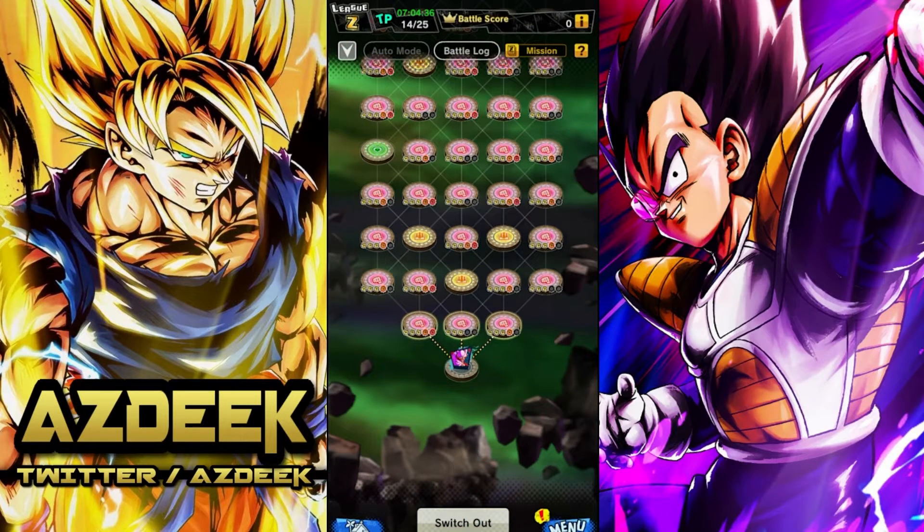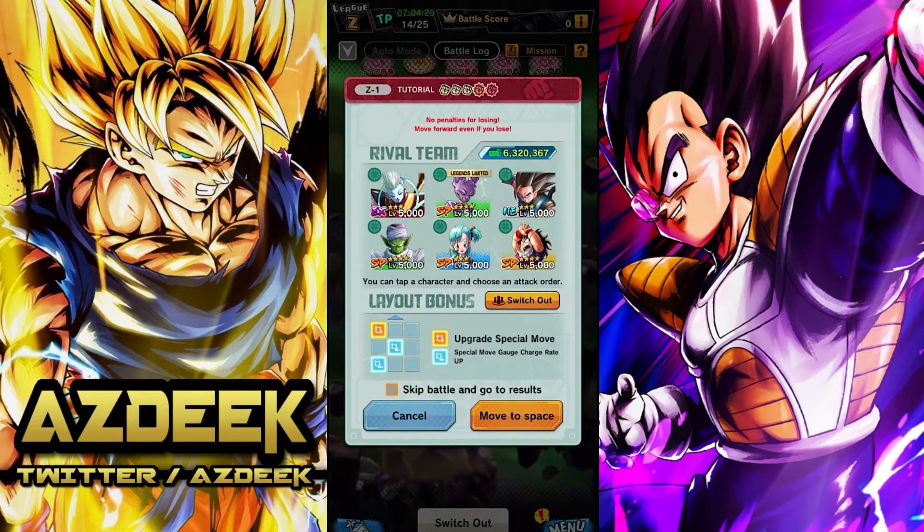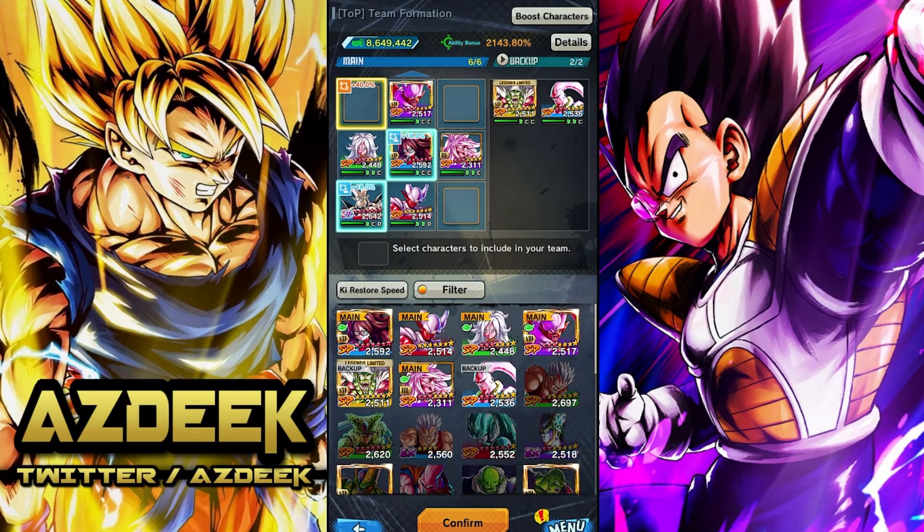The first fight we will be taking on is going to be one of the easier fights you can take on. It's this 5-5 stage immediately to your left. This is the layout we're going to be using for this first fight. I'm bringing in two reds so we can get that Kid Gohan out of the way immediately, and then everything else should be fine. I want these purples on the field.